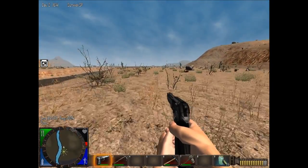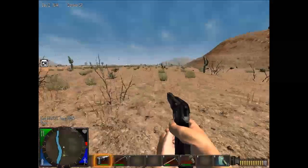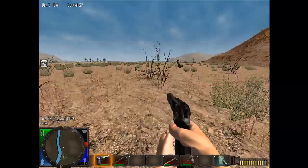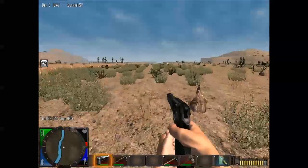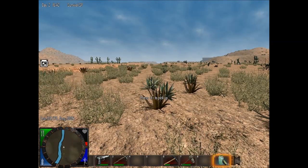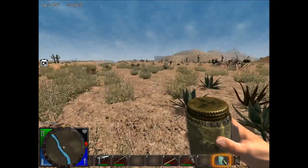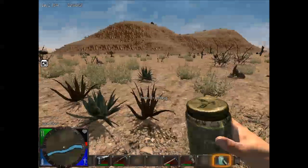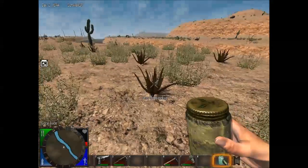My stamina is quite low because of the hit from that dog. You can see my blue bar in the lower right-hand corner is going down because I'm running in the desert. So I go over to the yucca and drink it. It's the best drink for the game. If you can spend the time to gather it, it's the best drink for you.